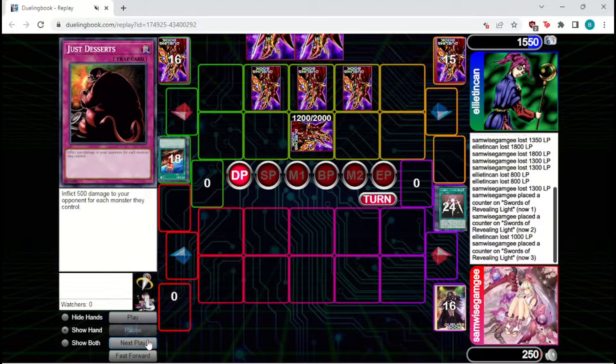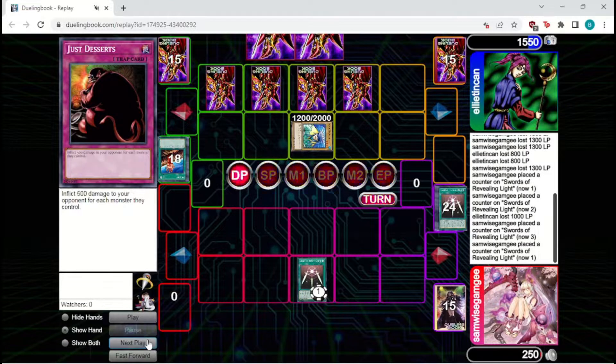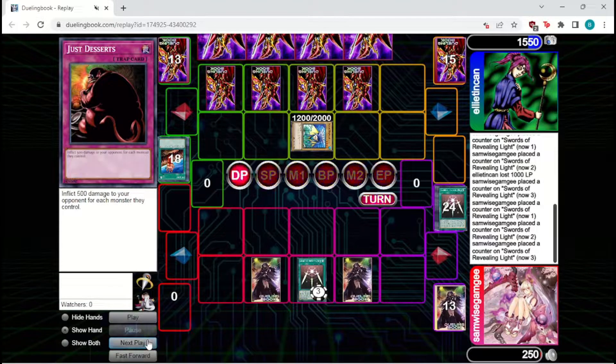We're going to fire Just Desserts now because we're Dark Holing the board afterwards, and it's unlikely they'll have two monsters on board again. Dark Hole will clear the way for the Logen to come down and attack in. Woboku will unfortunately protect Ellie for this turn, but Fissure will clear the Logen unfortunately. Swords is now expired. We're going to need a pretty good draw here — and that is a pretty good draw. That's just the card that actually saves us here.